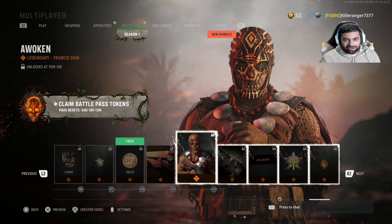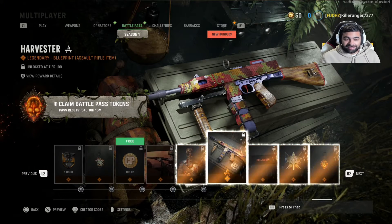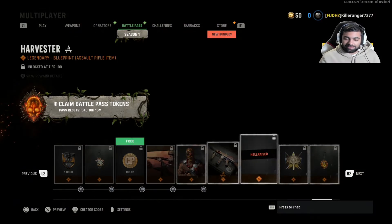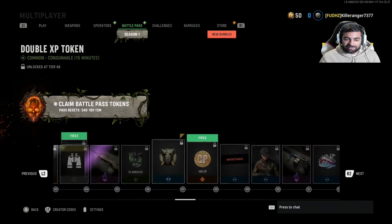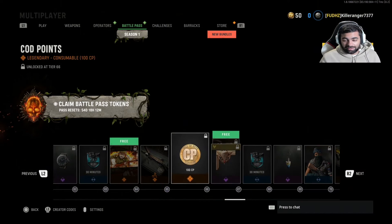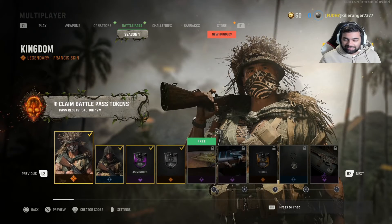And then you got the main character of the Battle Pass — this Francis skin looks pretty badass, and you got his Legendary Blueprint. So all in all, I think this is a pretty good Battle Pass. You get a lot of new content — two new weapons, two new equipment items, and a kill cam theme. A lot of good content here. I think the Warzone map is going to be awesome to check out.